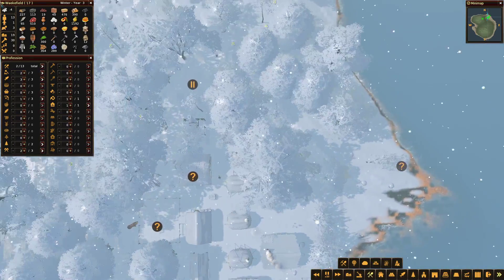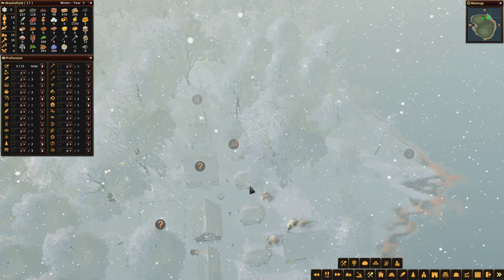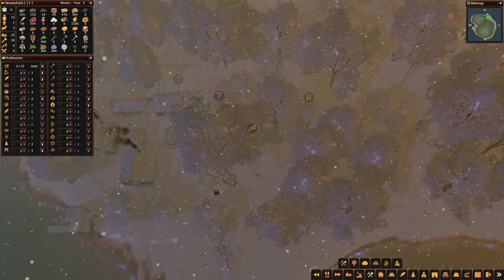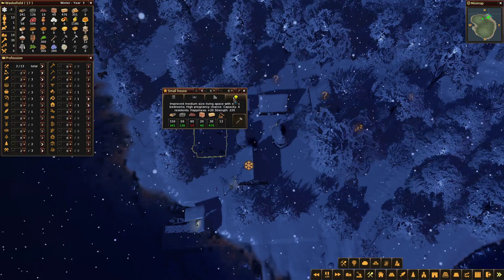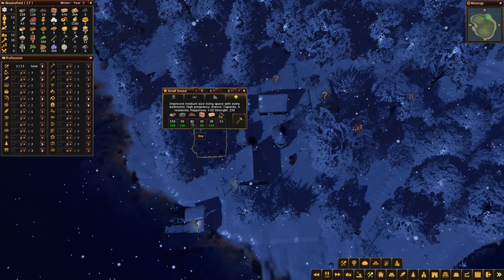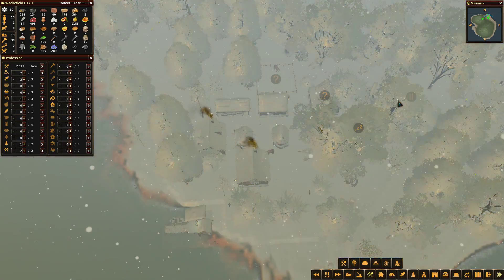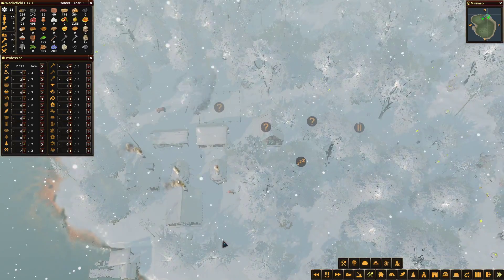We've got 13 adults, one teenager, and three babies - total capacity of 19, so two more spaces. We'll need another house soon. We can put an extra house down here, and also we can upgrade houses - upgrading costs 150 logs, 50 stone, 60 ore, 20 clay, 30 hay and gets us extra capacity and more happiness. But a new house would give us way more, so we'll go for new houses first and think about upgrading at a later date.